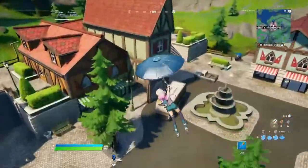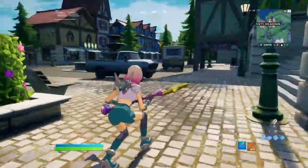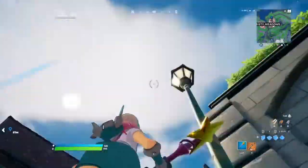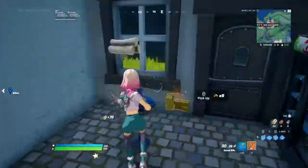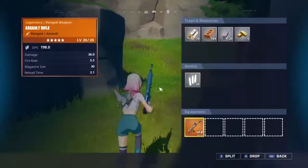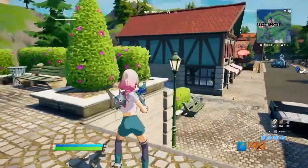Alright boys, we are in Battle Lab. Let's actually take a good look at the pickaxe. First off, I love the star on it — it has a happy face and it's pink and blue, so it goes really well with the Lexa skin. If you guys have Lexa and this style, I really recommend using the Star Wand with her. It has all the colors of Lexa and it's just a really good combo.